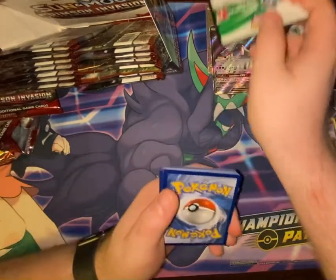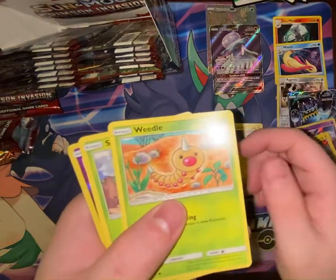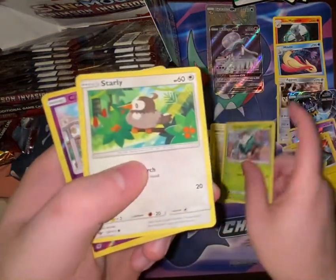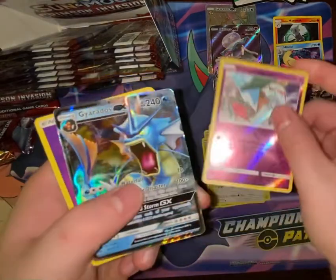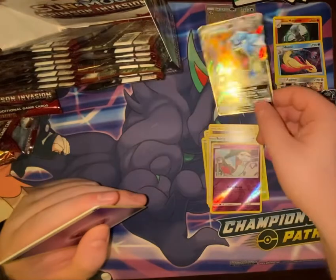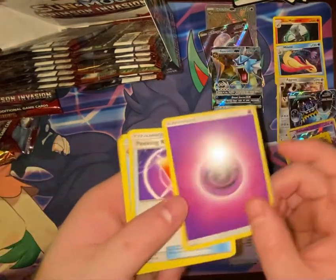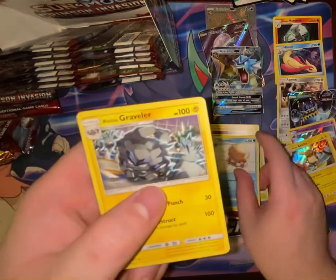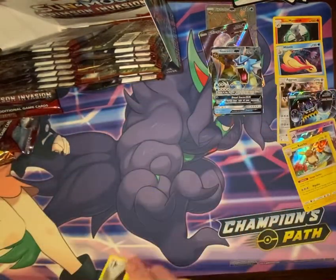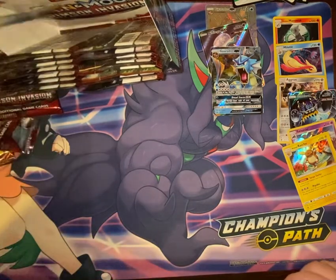Another white code card! Aeron, Alolan Geodude, Weedle, Skiddo, Starly, Chimecho — and we got another Gyarados GX! Psychic Energy, non-holo rare, Piloswine, and Alolan Graveler. So if you like Gyarados, we have done well so far.